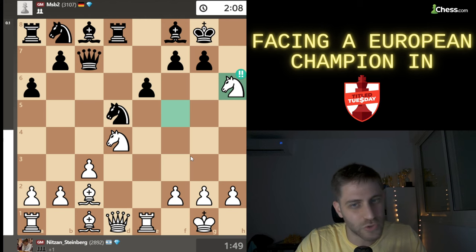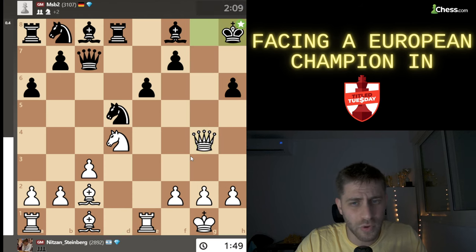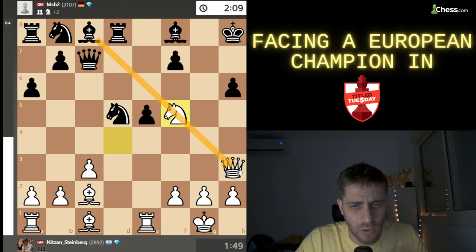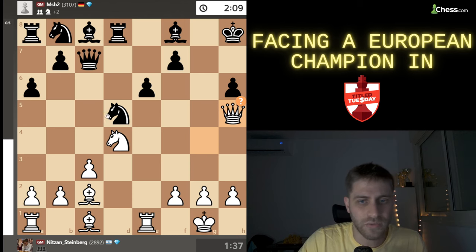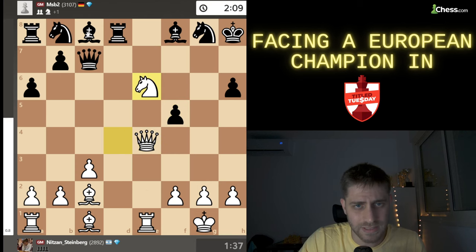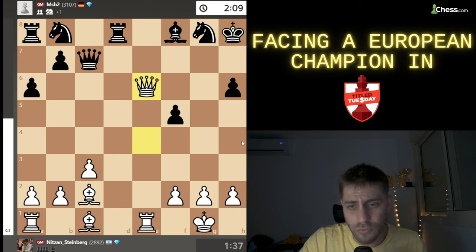After g takes h6, queen g4 check was played — not the best move. Queen g4, king h8, then queen h5 — though queen h3 was a little better. I didn't understand it during the game because after e5, knight f5, I didn't want to open that diagonal for the bishop. I thought if he plays knight f6, I'll play queen h4 with double threat: bishop takes h6 and the knight on f6. But knight g8 came, and I saw queen e4 — after f5, I thought I have knight takes e6, bishop takes, queen takes, and I really liked that position.